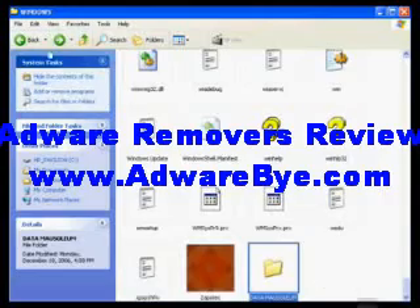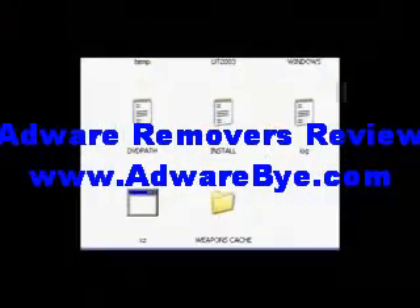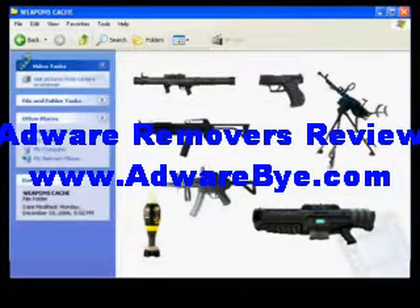Okay, we can deal with this. What we need to do is we need to go back — yeah, we can do this — we go back until we find the file folder Weapons Cache, and then what we need to do is pick an appropriate weapon. I personally prefer the Assault Rifle.